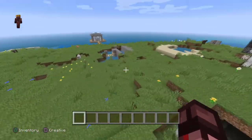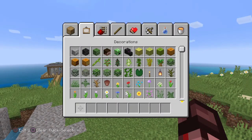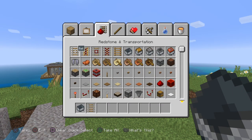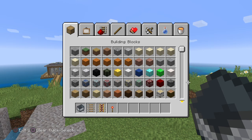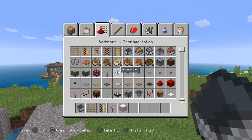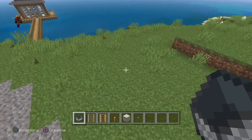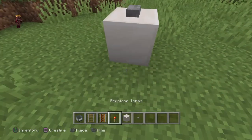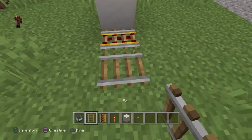So go over here — these would be the materials you need. You want a mine cart, some rail, powered rail, a redstone torch, a block of your choice (I'll use quartz), and then you need a button.